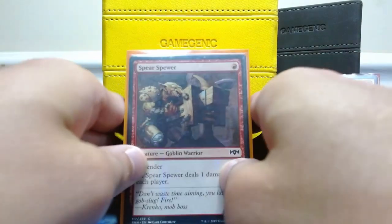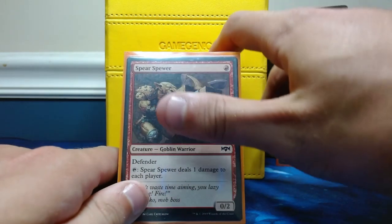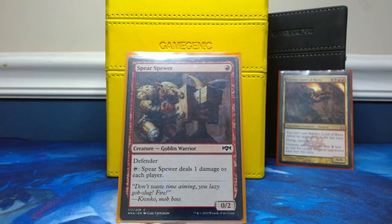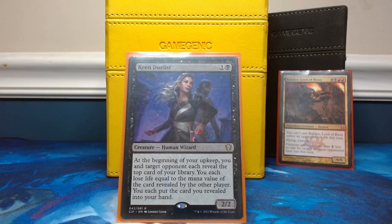Moving on to the creatures that are just meant to get us some damage in so we can cast our commander and possibly start reducing costs. Starting off with Spear Spewer — only one red mana, a 0/2 with defender that taps to deal one damage to each player including you, but it's not a huge deal. Especially once Rakdos comes out, if this is on the field and has been pinging everyone then everything you cast post-Rakdos is going to be three generic mana less — more than enough to make up for the one damage. Going into Keen Duelist, this is one of my favorite cards in all of Magic — it's essentially Dark Confidant but it does damage to other people.